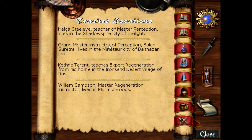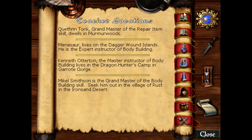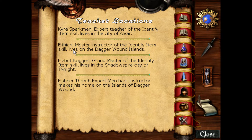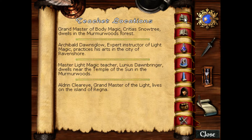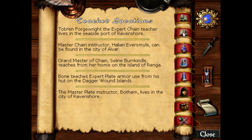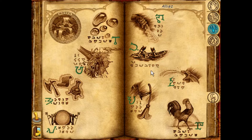We're getting close to Grandmaster Perception, which is in the Minotaur City - that's easy to get to now. Master Identify is in Daggerwound Islands, that's easy to get as well. The other ones we're missing is mostly Plate Armor. Master Plate is in Ravenshore, Grandmaster is in Gerot Gorge. So we should go Daggerwound, Ravenshore, and then Gerot Gorge for the most optimal shortcut.